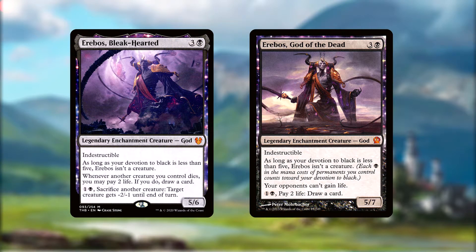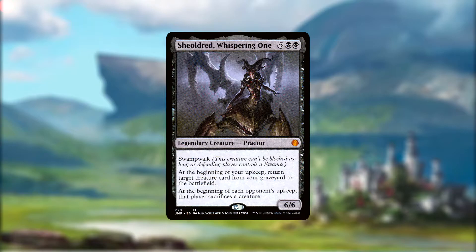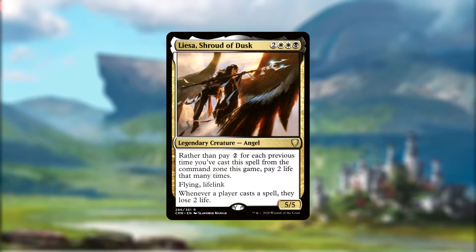Both Ereboses — God of the Dead and Bleak Hearted — are indestructible gods that require a black devotion of five to be considered creatures. God of the Dead stops our opponents from gaining life and lets us pay one and a black and two life to draw a card. Bleak Hearted lets us draw a card whenever any of our creatures die in exchange for two life, and lets us pay one and black and sacrifice a creature to give another creature minus two minus one until end of turn. Shieldred comes with Swamp Walk — a very nice combo with Urborg that we also run — as well as lets us revive creatures from our grave every turn while making our opponents sacrifice one on theirs. Kirik has lifelink, gains a plus one plus one counter whenever we cast a black spell, and turns all of our black mana pips into Phyrexian mana, so we can pay two life rather than pay a black. Lisa, Shroud of Dusk, doesn't really matter too much since she's not our commander, but also comes with lifelink and flying, and takes two life whenever a player casts a spell.